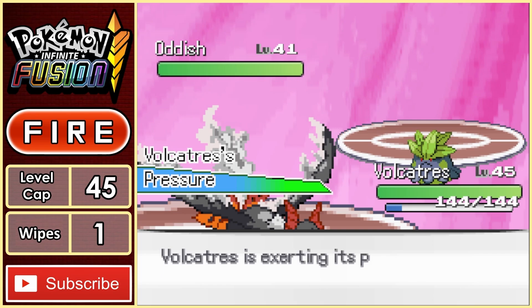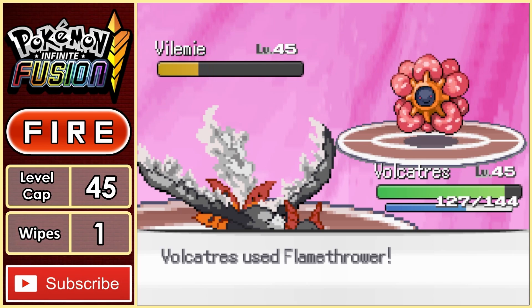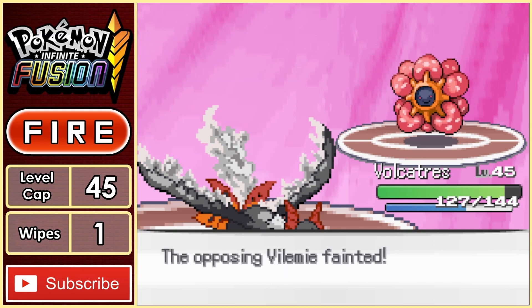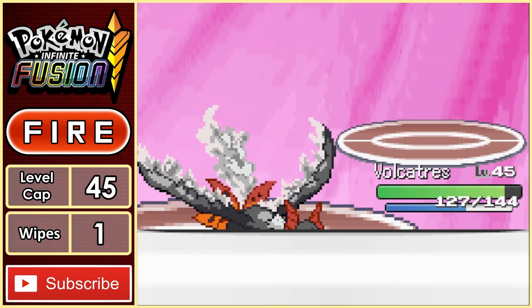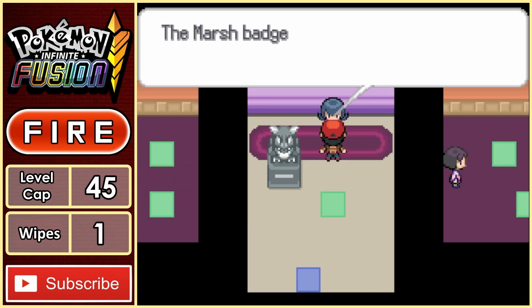Volcatress is the perfect Pokemon for this gym, as it quad-resists Grass-type moves. Add the fact that it knows Flamethrower and Fly, and well — yeah, this was a bloodbath for Sabrina and her poor Pokemon. Badge number 6 is in the bag, and we can now finally leave this city.